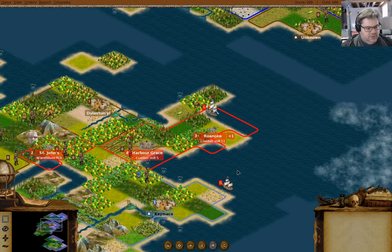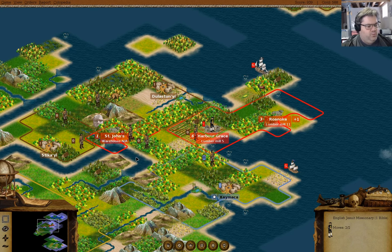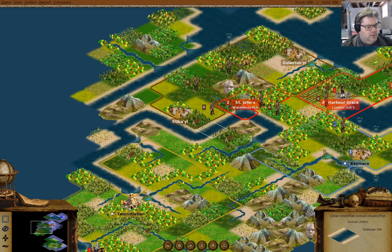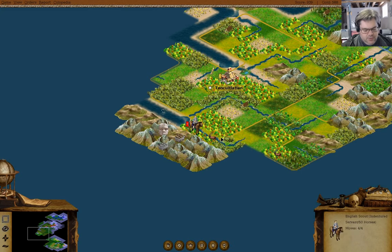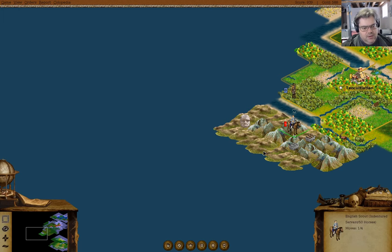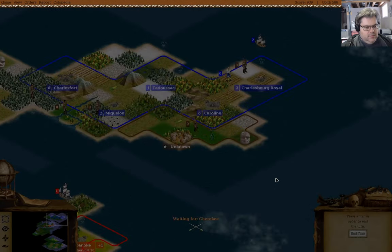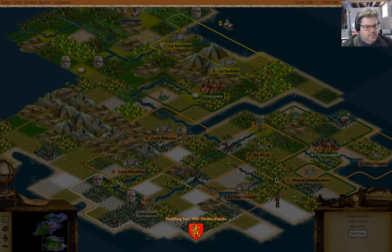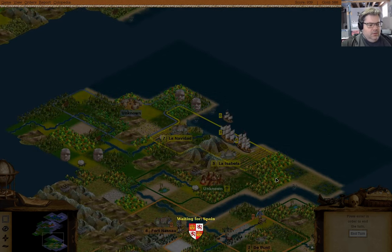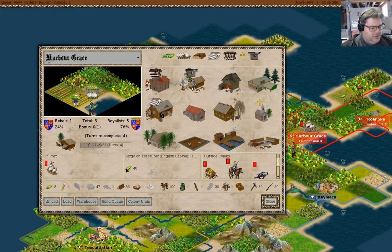We're going to send you to St. John's. Now where do I send you? I'm going to send you there. Now if we go here — what could go wrong? It's just a rumor but it's the Appalachian Mountains.